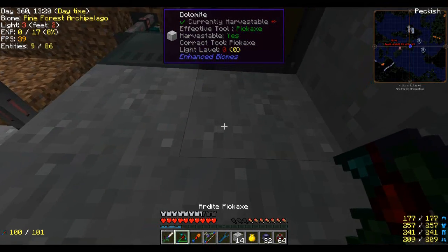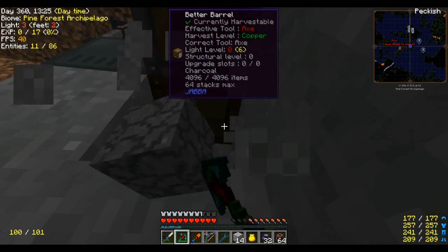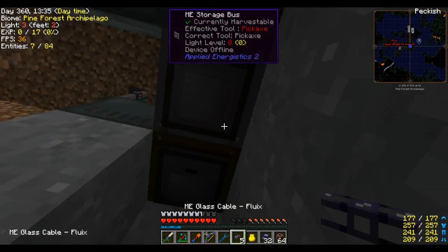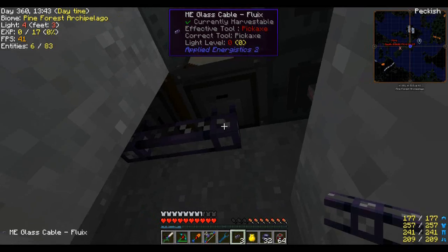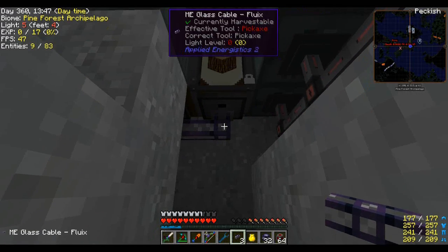Okay, right there's where we need to get to, and then the other one is right there. So we might as well place in our storage buses — one right here, one right here.